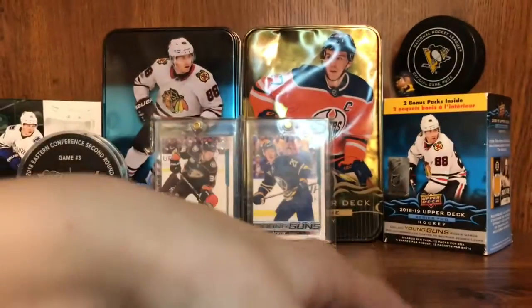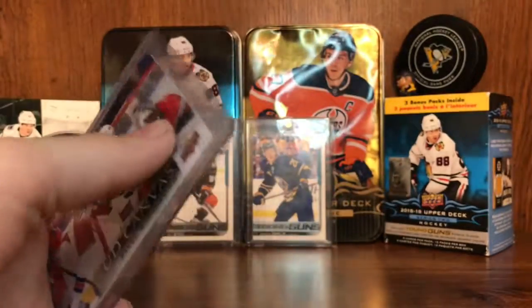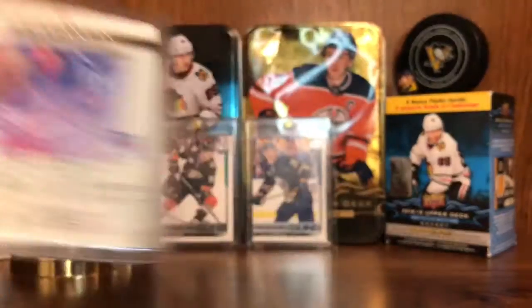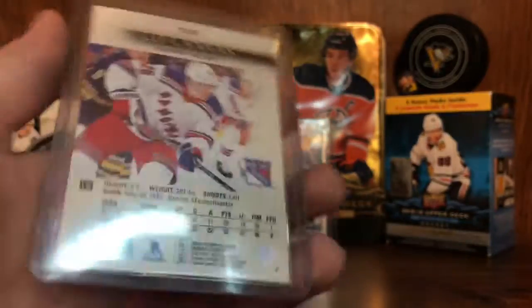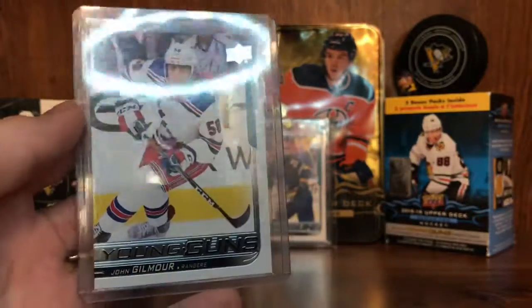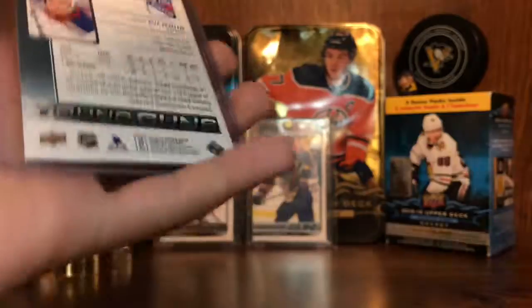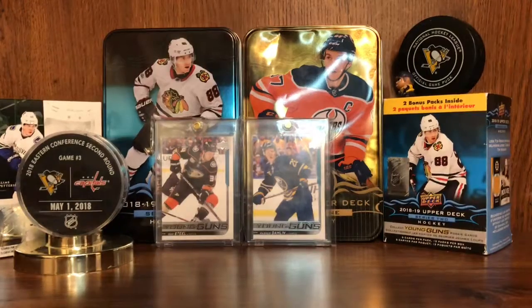Next up we have Mika Zibanejad Canvas, 1819 Series 2. The camera is propped up on the ring light so it's above — you gotta lift the card up. We got Butch Nibich UD Canvas, cool. Next up we have a Jimmy Vesey Canvas, yeah cool. Next up — I was about to say Doug Gilmore — John Gilmore Young Guns. Pulled that out of the last Series 2 break. Go check it out — it's right after the Ducks, right before the Coyotes on the channel.